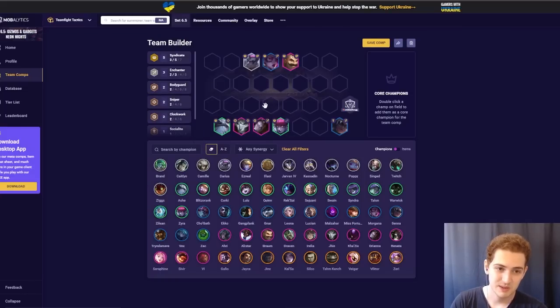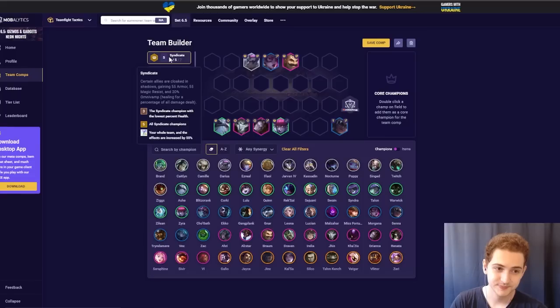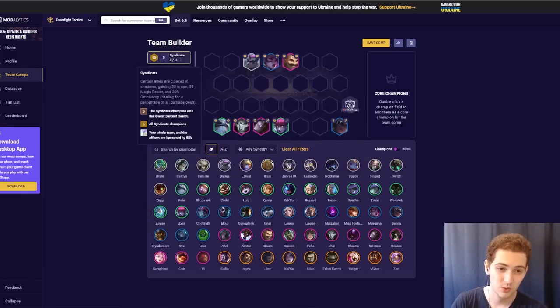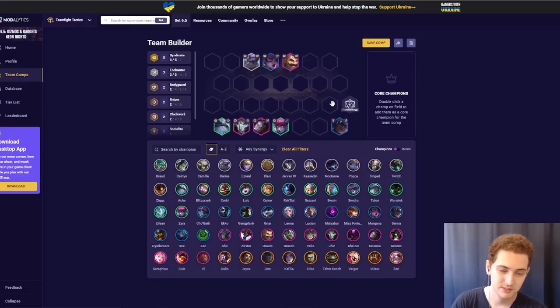As far as spatulas/emblems, obviously you can get a sniper emblem or a syndicate emblem — pretty straightforward. There's no enchanter emblem, so don't worry about that. Bodyguard is okay, but you wouldn't be playing Darius plus Braum anyway, so it's a bit tough to get in 4 bodyguards. You can take out Senna and play 4 bodyguards with like Morgana. But I would prefer a syndicate emblem and then potentially play 7 syndicates — cut Senna and your board is quite capped. Or a sniper emblem to play 4 snipers. That is Ash Reroll.